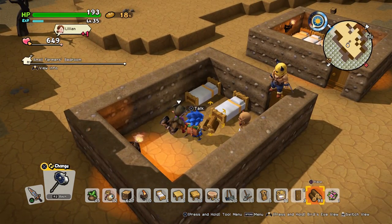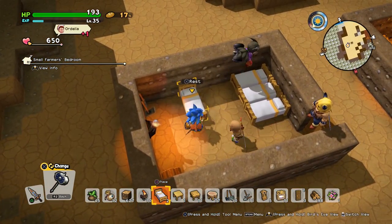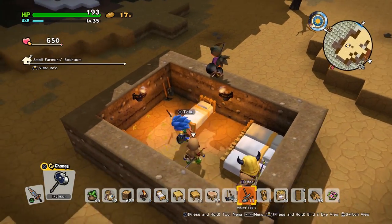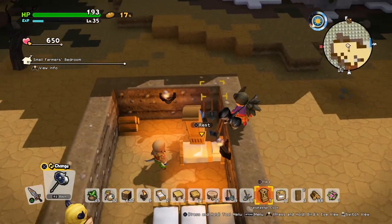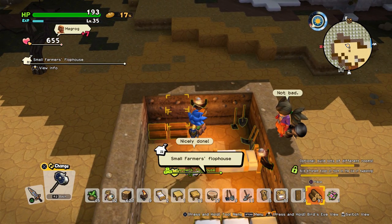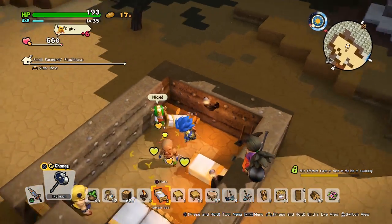Next up we are going to be making the upgraded farmer's house, the farmer's flop house. That requires any four beds, so we're going to add two more. You then need an extra light source, an extra set of farming tools, and an extra bit of firewood. And just like that we make the farmer's flop house.